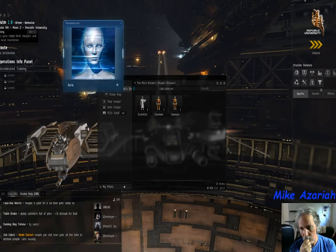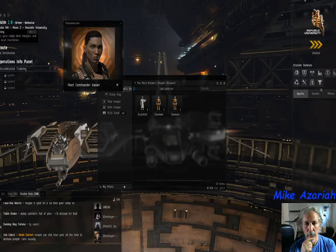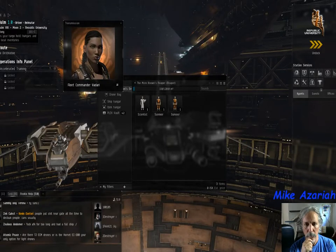Aura says she's running different preparation scenarios. Research outposts like these often contain highly sensitive encrypted data troves, so she concludes you should build a data analyzer module for the mission. You'll need materials to build it — the fastest way is a quick raid on a local pirate den. These are scum who stop at nothing to make a profit, even slavery.